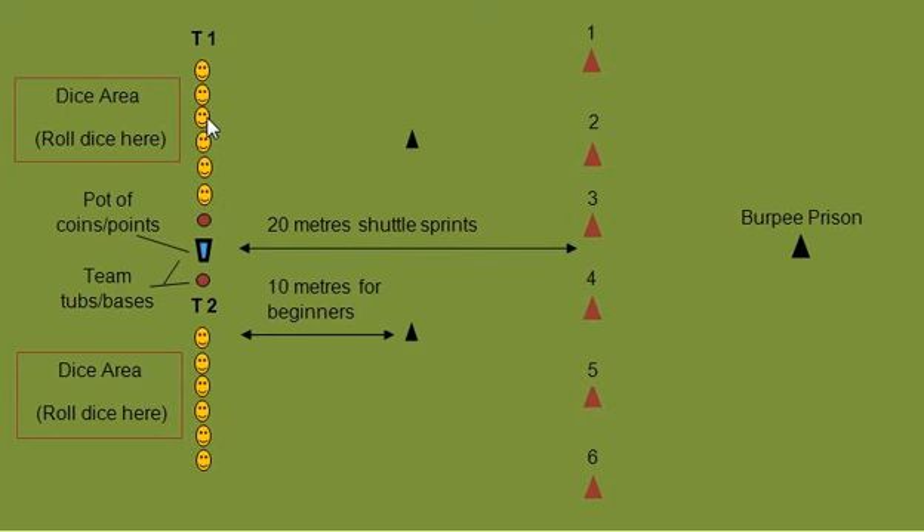Let's just take one player from Team 1. When the whole game starts — and remember, everybody starts at the same time — the player is going to roll the dice. You want to give each team maybe two to three dice, and they can take turns rotating through rolling the dice. Let's say the dice lands on number five. All that player has to do is complete five shuttle sprints. If that player is a beginner, they'll complete five shuttle sprints of 10 meters. If that player's intermediate to advanced, they'll complete five shuttle sprints of 20 meters. There and back equals one shuttle sprint.